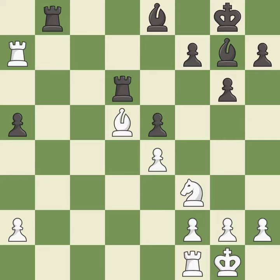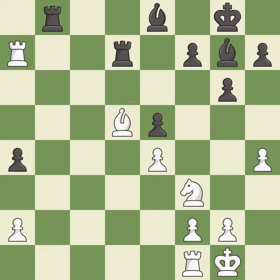This move puts the pawn on a safer square — it is best. This is a fair move — it is good. This overlooks an opportunity to increase a bishop's scope by moving it to a better square — it is an inaccuracy. This overlooks an opportunity to move a rook to safety — it is an inaccuracy. This takes back — it is best.